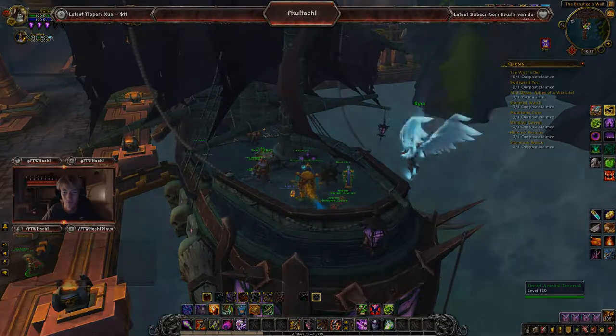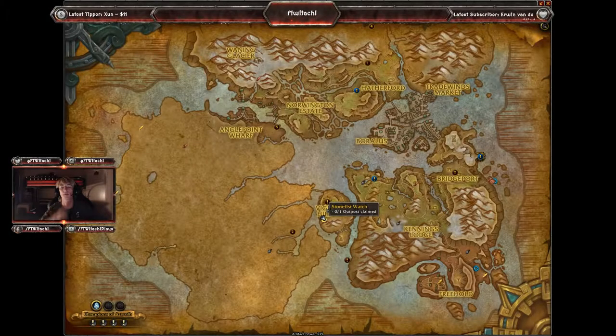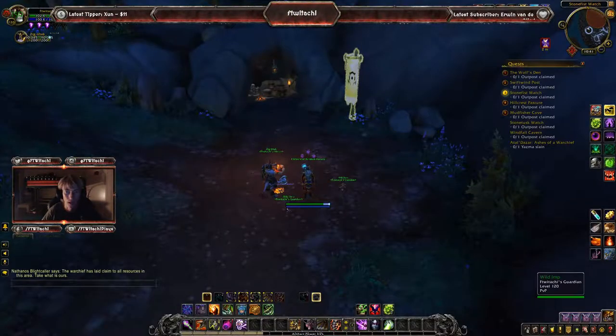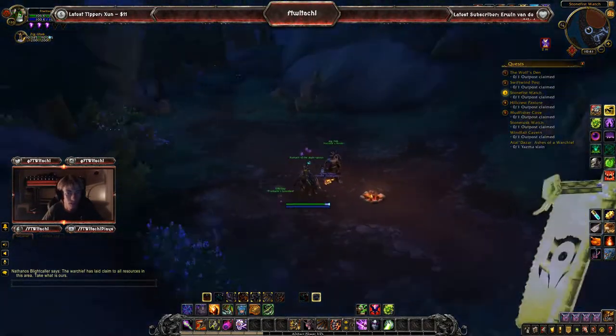Without further ado, let's go ahead and adventure out. The first location we're going to is in Tiragarde Sound — this is for Stone Fist Watch. I have no clue exactly how these quests work, but I'm hoping you just click on the banner, claim it, and get a flight path with a couple of vendors and NPCs around here.